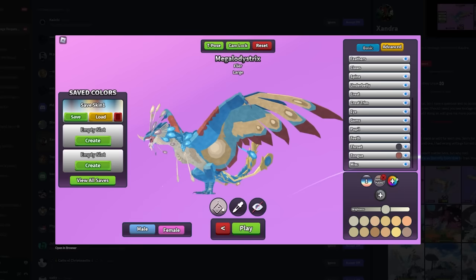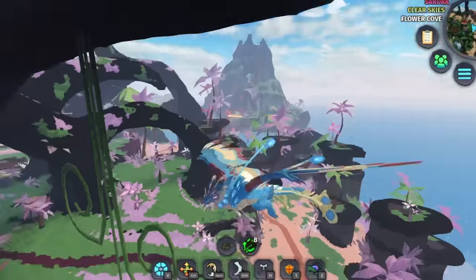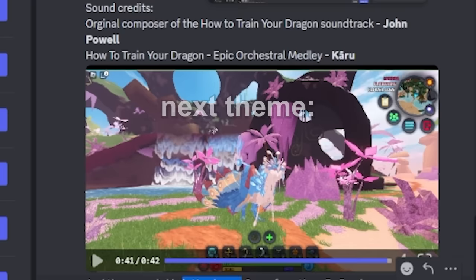A Stormfly from How to Train Your Dragon — that looks pretty good, I like that. Good first shot. With the flying shots, okay, we're getting somewhere. That's pretty good overall.